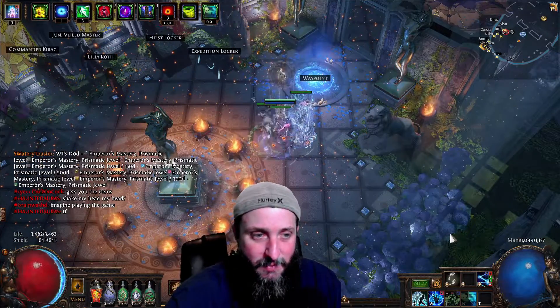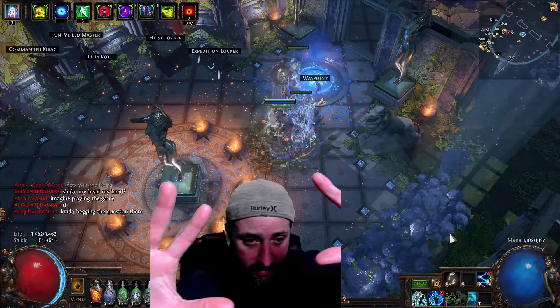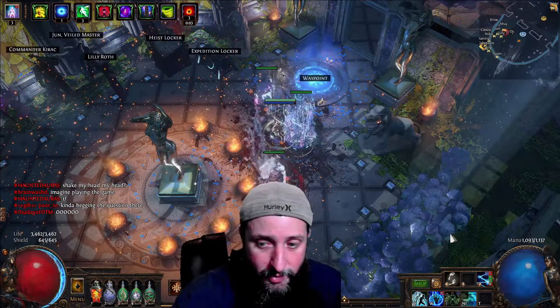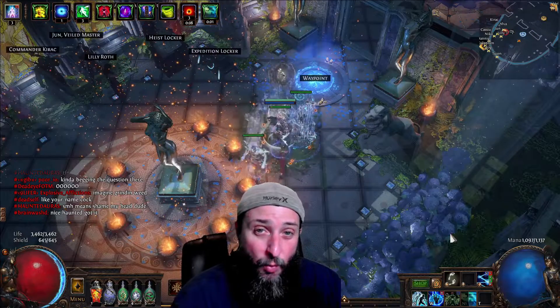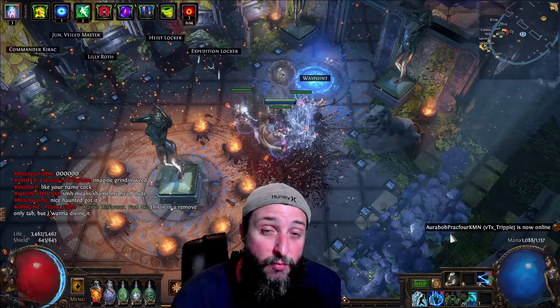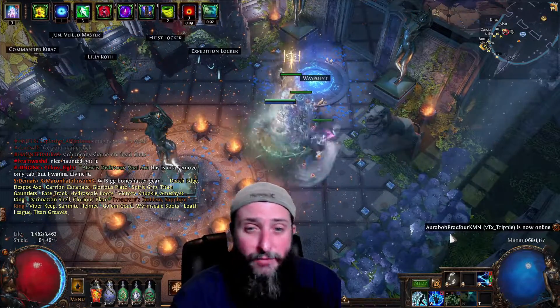While holding the button down, turn off numlock. What this does is keep casting the spell — as you can see, no hands on the keyboard, and you can see the cooldown cycling. It keeps casting each time the skill comes off cooldown, essentially mimicking what the left mouse click binding did pre-3.24.